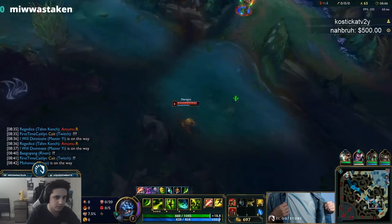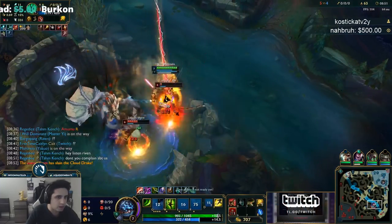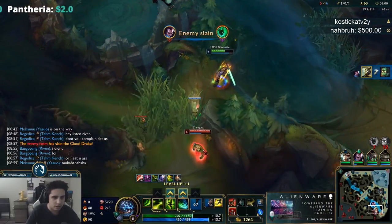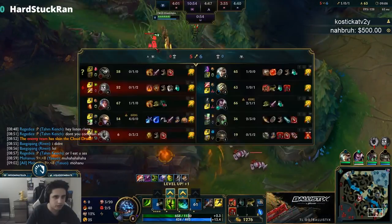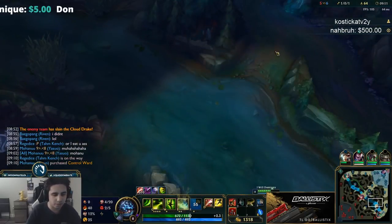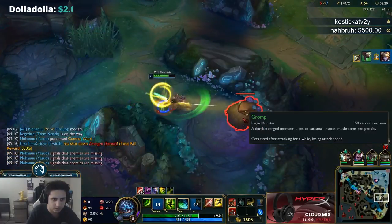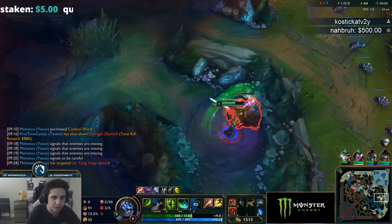I think we can do it — I want this one, no. It's fine. I need to get an assist there — it's perfect. He wasn't considering Twitch coming back to lane there. They got cloud dragon, but we got three kills for it — it's worth.